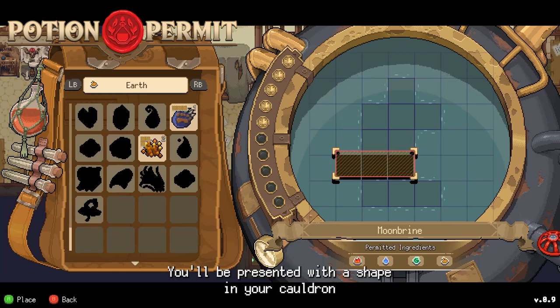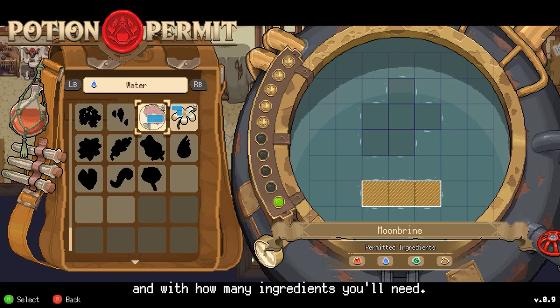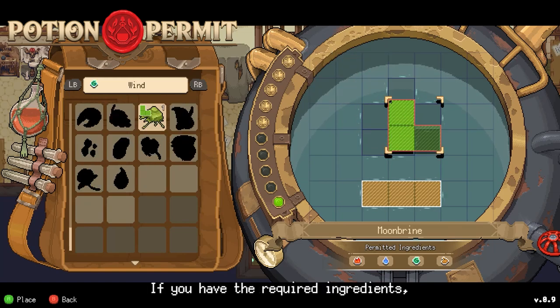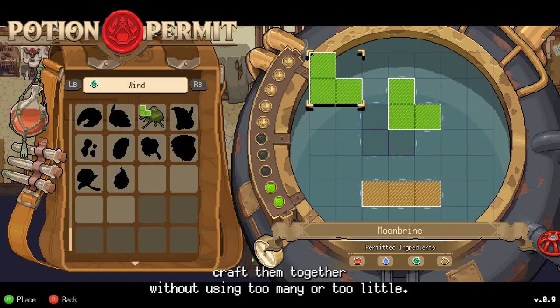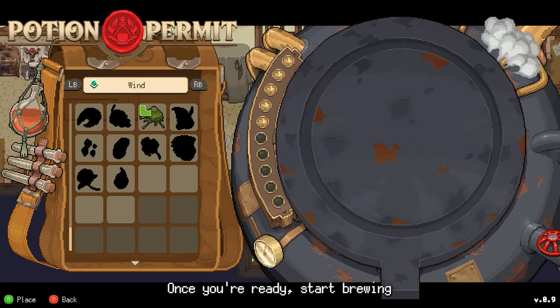You'll be presented with a shape in your cauldron and with how many ingredients you'll need. If you have the required ingredients, craft them together without using too many or too little. Once you're ready, start brewing and create the potion.